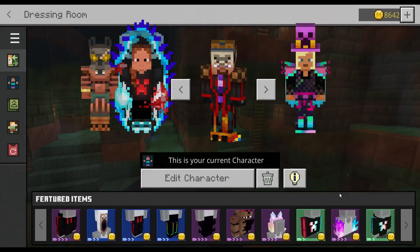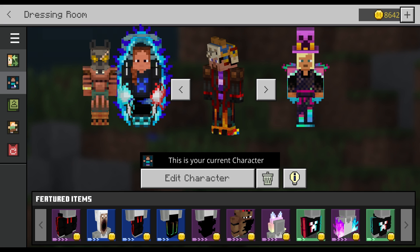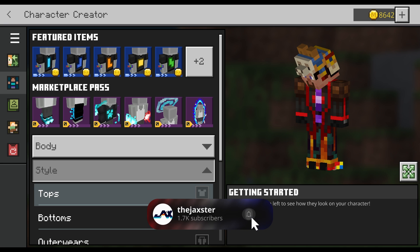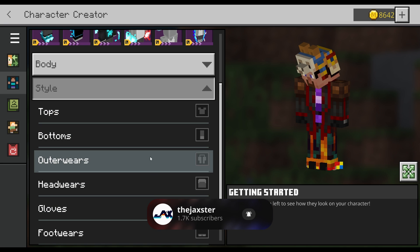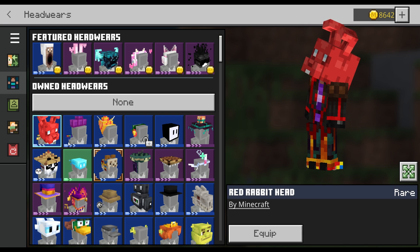You jump into the dressing room, go over here to the character creator item, which is the second icon down to the left. Go to Style, and for this particular one — the red rabbit — it's going to be a head wear. And as you can see here, once you get it completed, you see it's MCC.